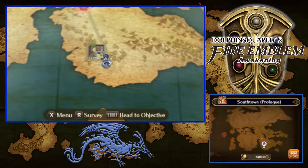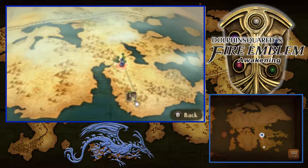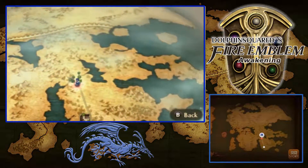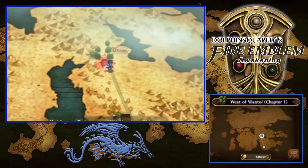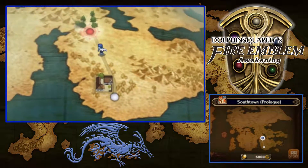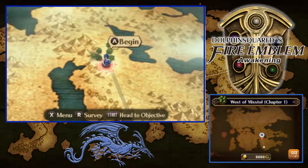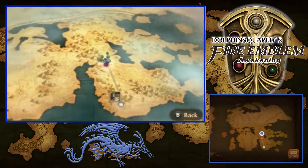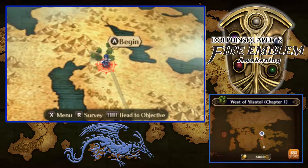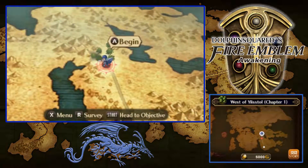It looks like Plegia seems to be the country that we have to beat here. There isn't too much on the map. We just unlocked the map too. There's a little bit of the story right here if you want to take a look — I might refer to it later on. You can survey the land with the right trigger, and you can hit the objective by pressing the start button too.